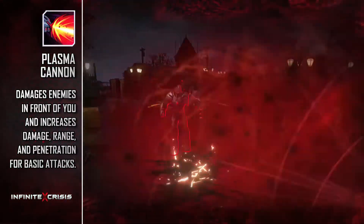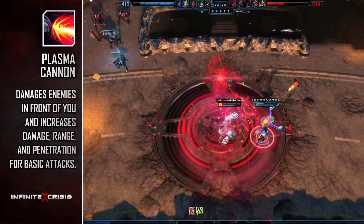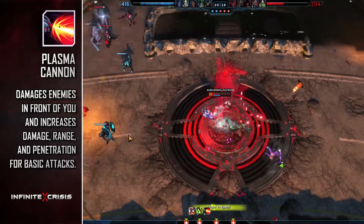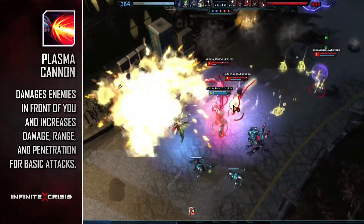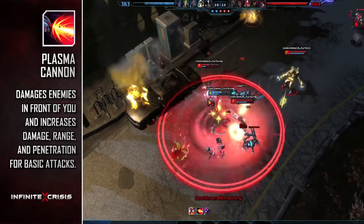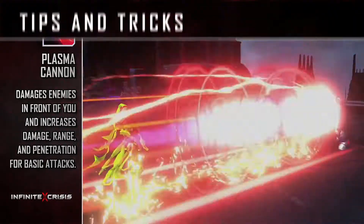Cyborg's ultimate is Plasma Cannon. Plasma Cannon is a devastating blast of Plasma Energy that inflicts high attack damage to all enemies in front of him. Plasma Cannon has a longer range than his basic attack and a much wider range than his Tracer Shot.